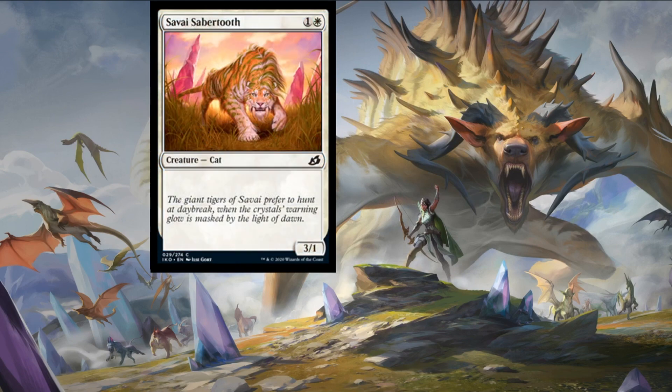Next up we have Savai Sabertooth — one colorless and a plains for a three-one cat creature. It's a vanilla creature but it trades up and would fill in the 22nd or 23rd card slot in a limited deck. Leaning of the Lost Pride is fine in standard — it's just that card without the exile clause.